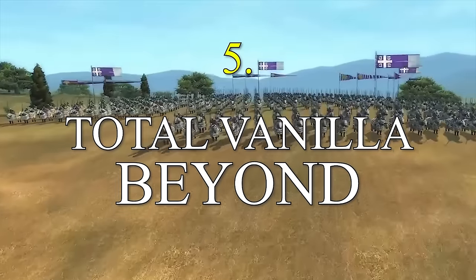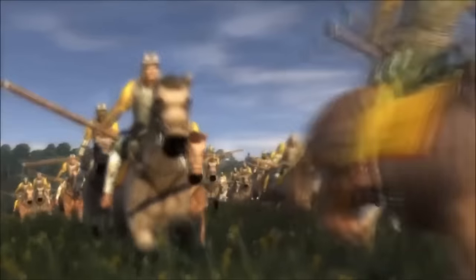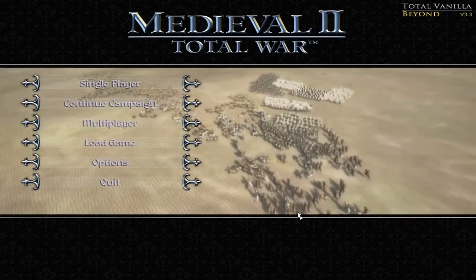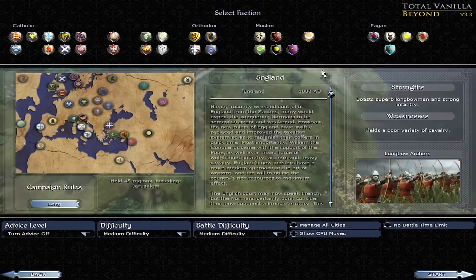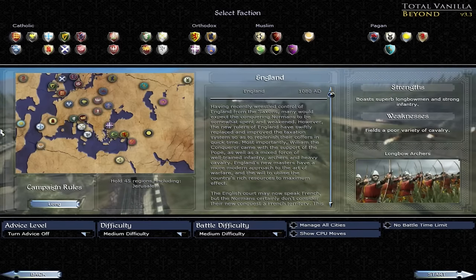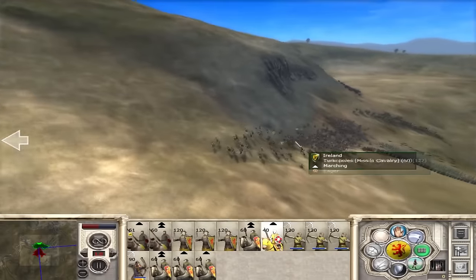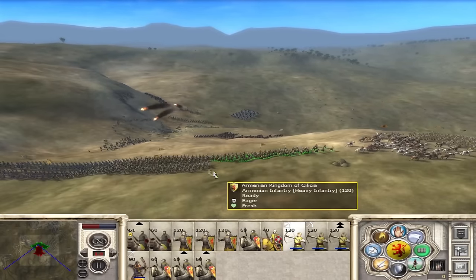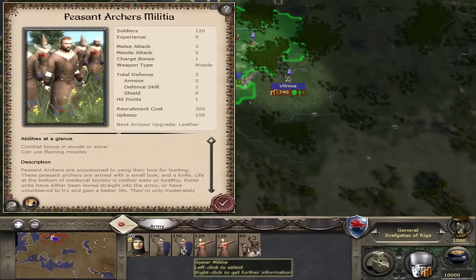It's not often that I spotlight and talk about a mod that sticks close to the original feel and experience of the game, but Total Vanilla Beyond is definitely one such mod worth including in this list. With new playable factions like Norway, Cilicia, the Kumans, and the Apache, with a slightly expanded and much fuller campaign map, with dozens if not hundreds of balanced new units and tons of bug fixes and crash fixes as well, this mod definitely lives up to its name as a vanilla plus experience.